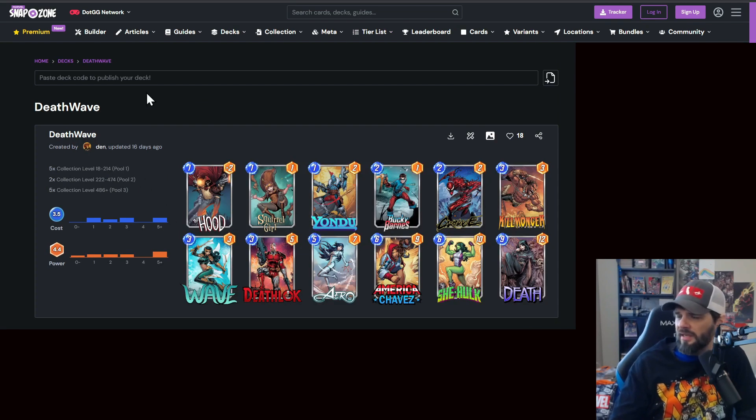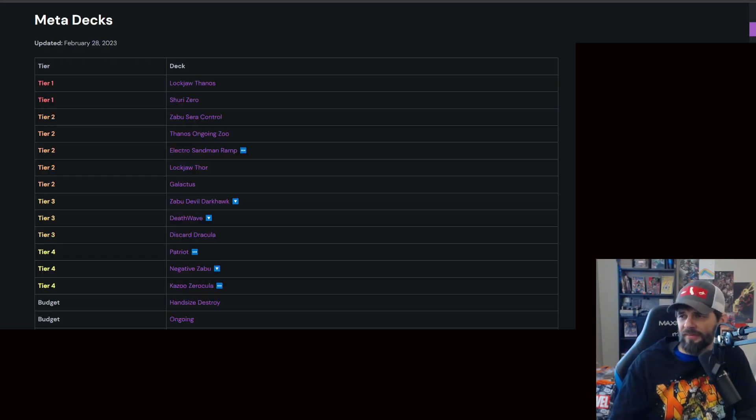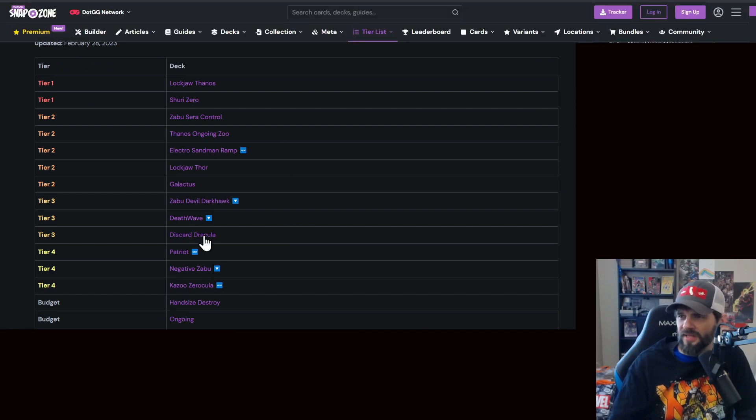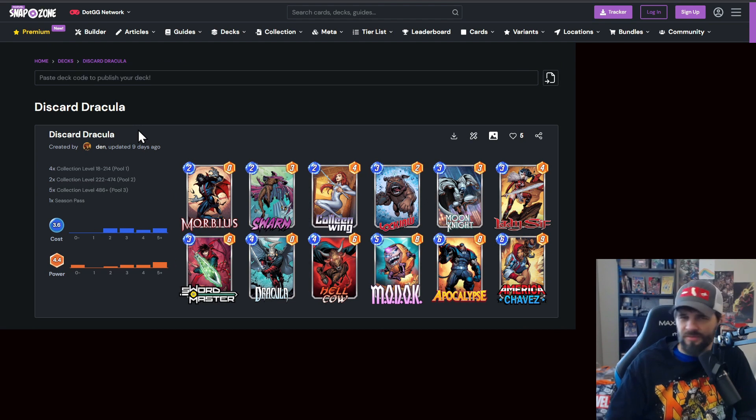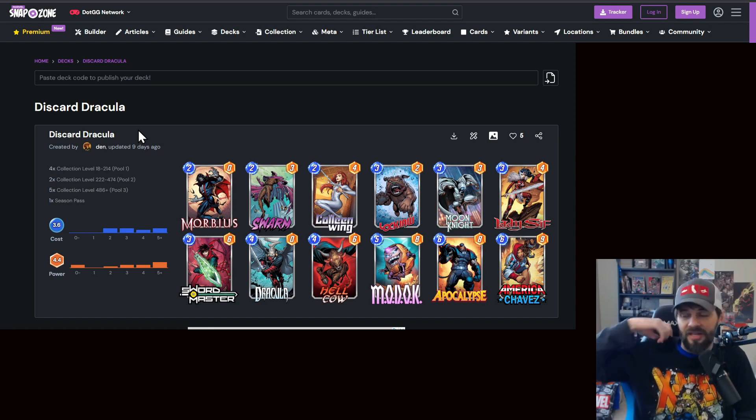Death Wave is all the way down at tier three, which is a little surprising. I'm seeing a ton of Death Waves right now, but my collection level is a little different. The Wave manipulation, Aero manipulation — just a lot of destruction so you can get Death down. America Chavez comes at the back end so you can make sure you get all these cards early on. Pretty solid. I also like Venom, especially when you can get that Cloning Vat going — that guy can be a beast.